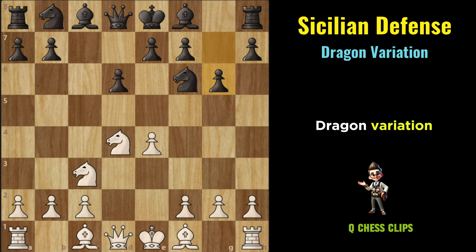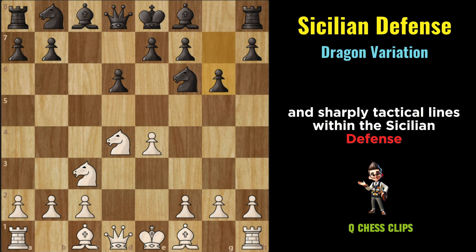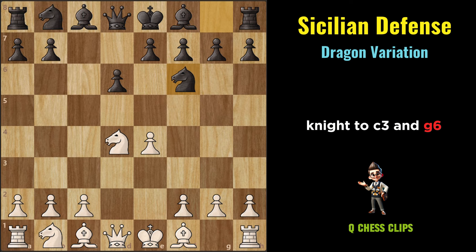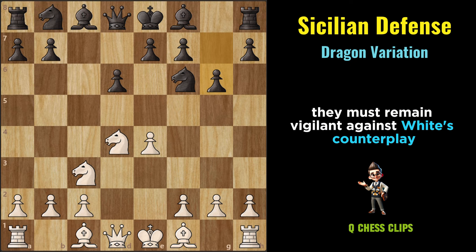Dragon Variation: The Dragon Variation is one of the most aggressive and sharply tactical lines within the Sicilian Defense. It occurs after E4, C5, Knight to F3, D6, D4, CxD4, Knight to F6, Knight to C3, and G6. While Black focuses on attacking on the kingside, they must remain vigilant against White's counterplay on the queenside or in the center.